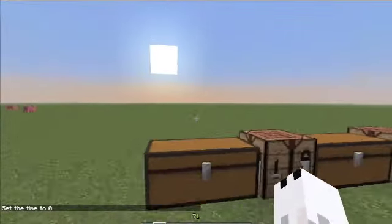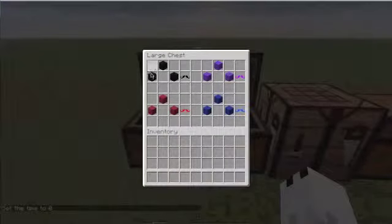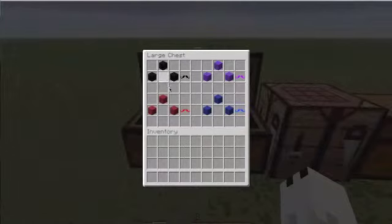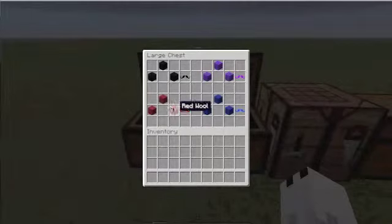Let's start the crafting recipes. As you can see, black wool — three of that in this shape in the crafting table — will make a handlebar mustache, or just a regular one. Red wool, red, purple — but you have to be careful that this is not magenta wool, because that will not work.